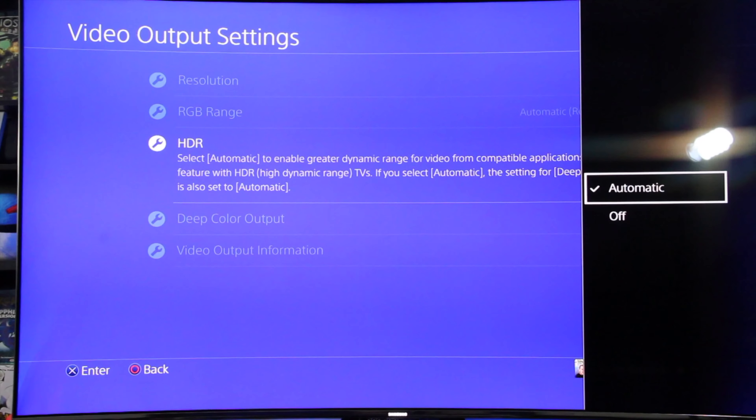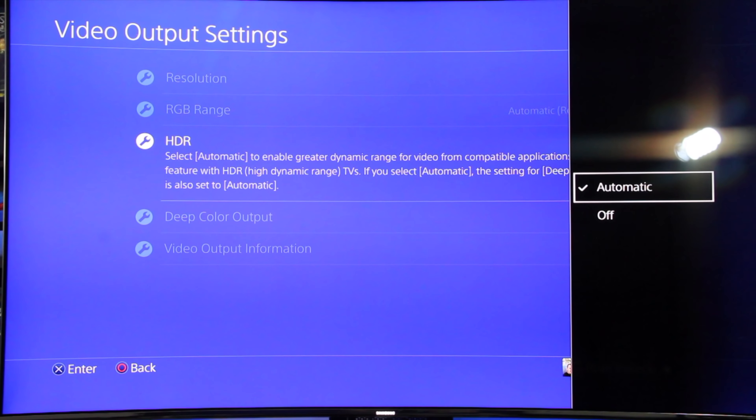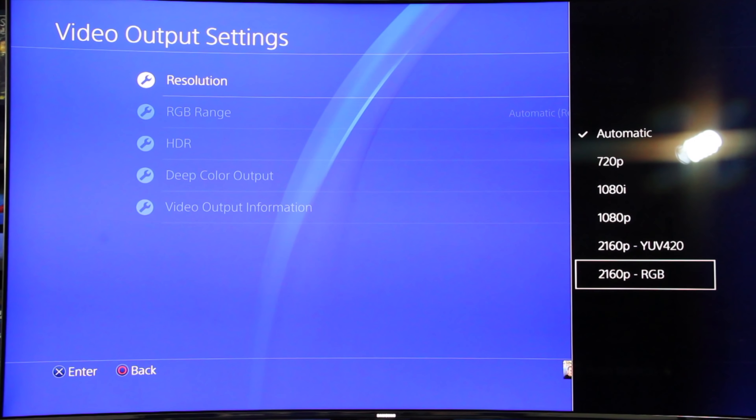HDR, or High Dynamic Range, offers a stunning range of more natural colors, though this isn't exclusive to PS4 Pro, as every PS4 can take advantage of an HDR-enabled display. But if you're rocking the Pro, the resolution and the colors look great together.